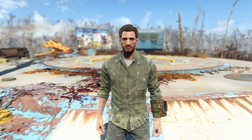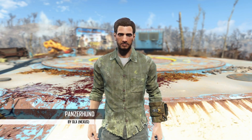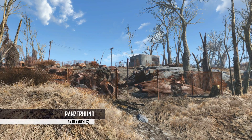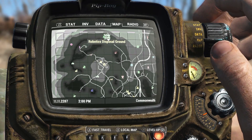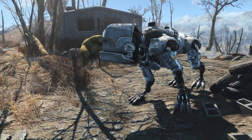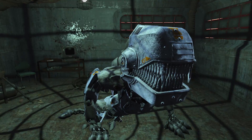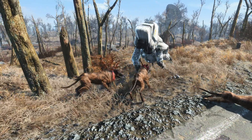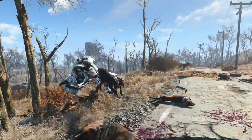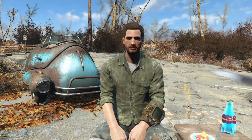I thought I'd dealt with the Tinkertops already, but somehow they're back. I'm getting the feeling something fishy is going on here. Anyway, since I'm in a Germanic mood now, I'm going to get myself a Panzerhund to guard me from the Tinkertop clones. To get your very own Panzerhund, you have to go to the Robotics Disposal Grounds, just east of Vault 111, and go inside and talk to the giant metal thing with legs.